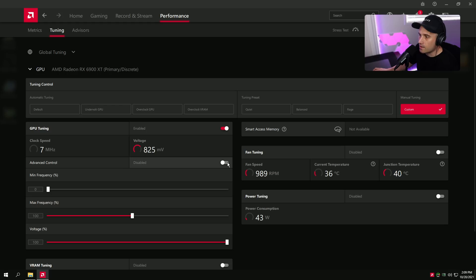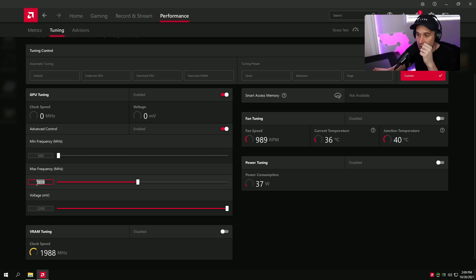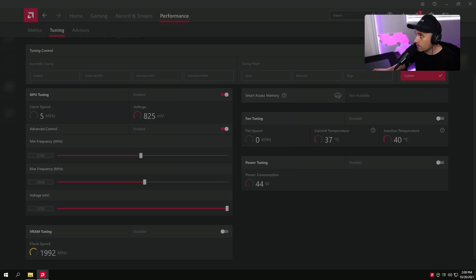If you already have a stable overclock on your card, put that max overclock frequency in now and set the minimum 100 MHz less. For example, my overclock on this card is around 2800–2850 MHz, so I'd set min to about 2700. But for this video I'm going to use the default boost for people who don't want to overclock but just want to lock the core. So press Reset and use the stock max frequency with 100 MHz less on the minimum.